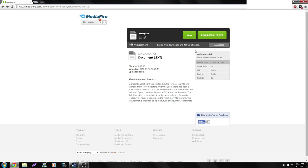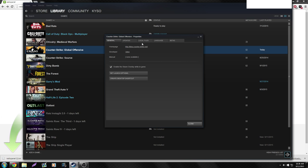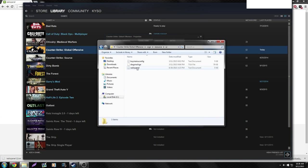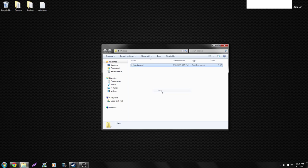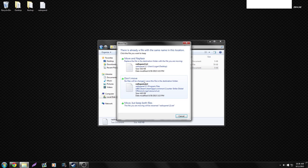To install this menu, visit the MediaFire link in the description and download the txt file. Then go into Steam, Library, right-click on CSGO, go to Properties, Local Files, and Browse Local Files. Head over to CSGO, Resource, UI. It's a good idea to copy and back up the original radio panel file in case you want to revert it — I recommend putting it in a folder on your desktop. Once you've done that, drag the new radio panel file into the folder and select Move and Replace.